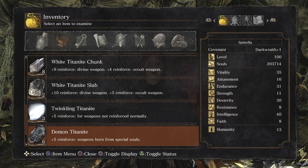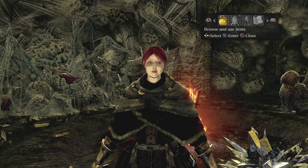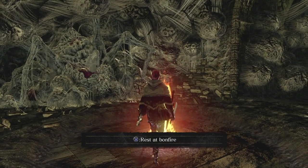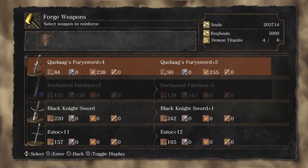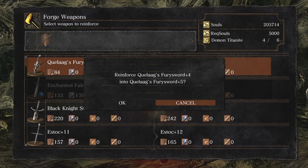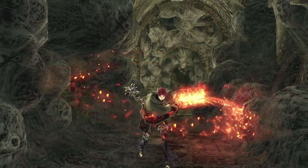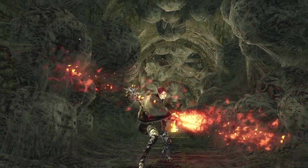Along the way we can also farm Sunlight Metals off an enemy and we can pick up a special helmet that illuminates a natural light source for darker areas in the game, which is pretty useful because that keeps you hands free. Demon Titanite is used to upgrade boss weapons — one example as shown on the screen is Quilog's Fury Sword.